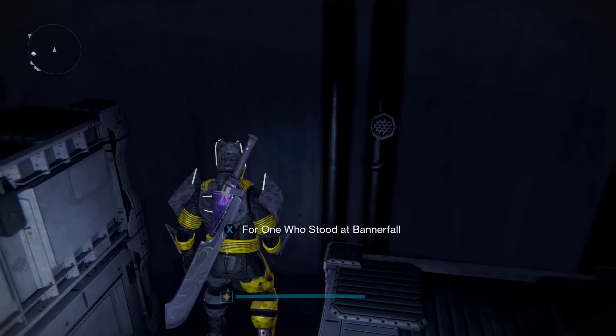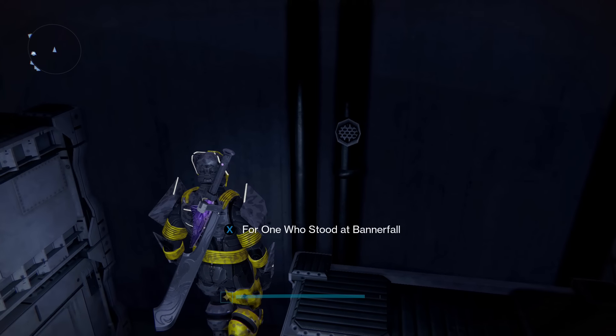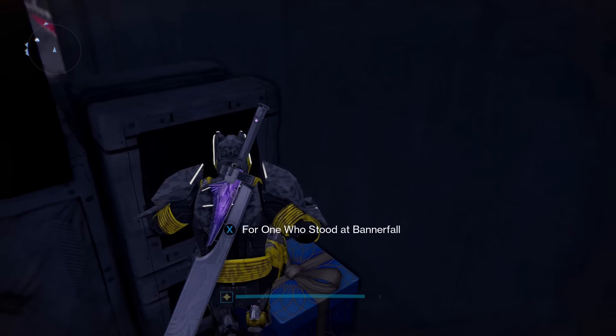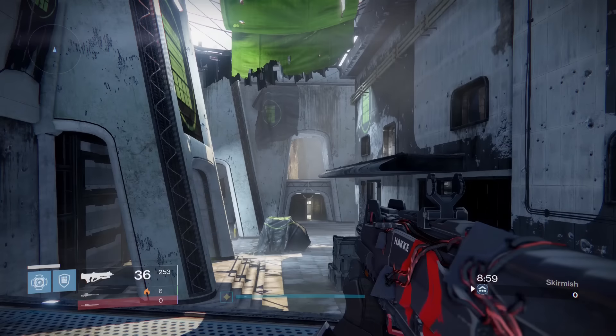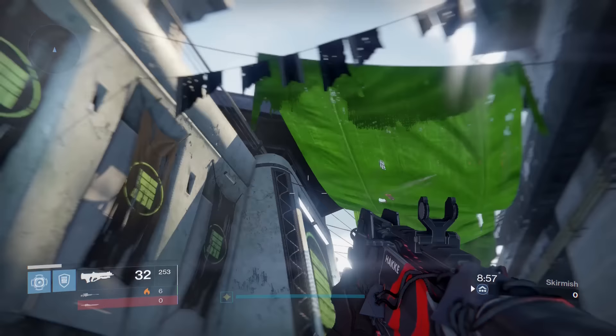So I went to Bannerfall, looked around and I couldn't find anything. Well apparently I didn't look hard enough. Tucked away on the Concordance side, which is the side that has the green fists everywhere, there's a dead ghost on one of the bottom shelves.